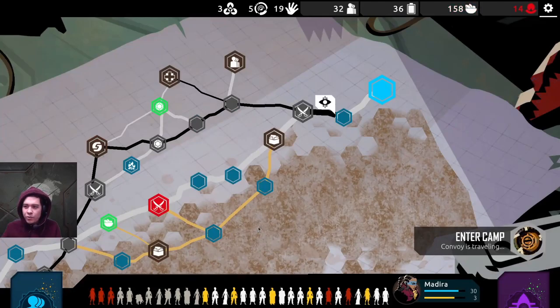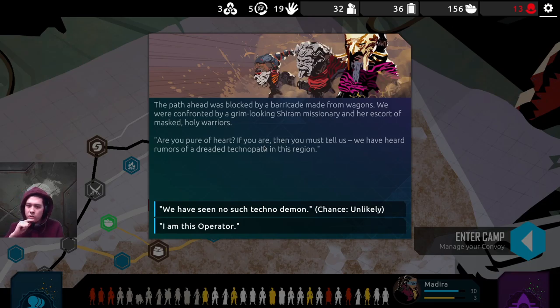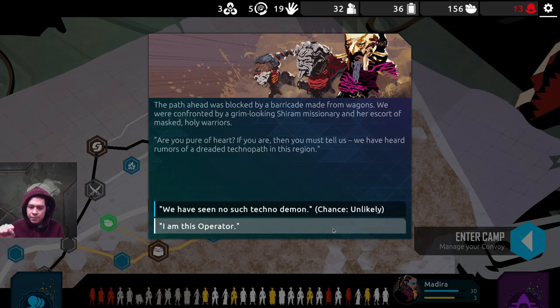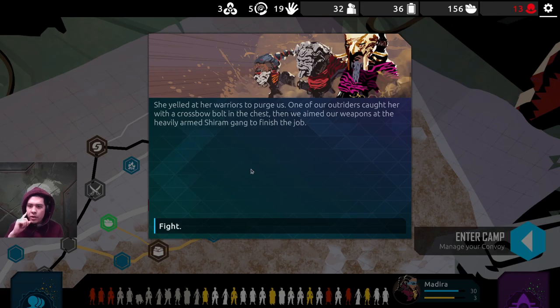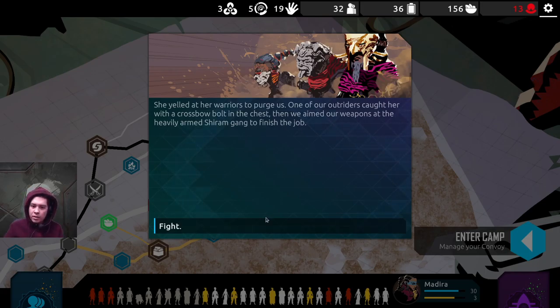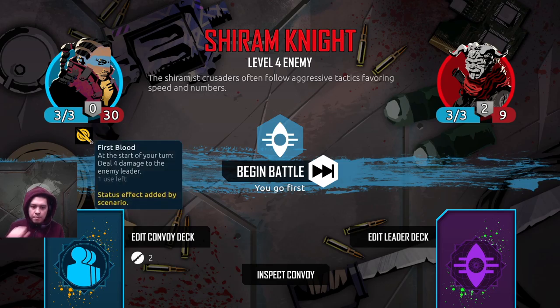Low on hope. We came upon the wreck of a large modified transporter sitting right next to the road — the vehicle looked in good condition. I'm gonna move on; I've investigated that particular event too many times. The path ahead was blocked by a barricade made from wagons. We were confronted by a grim-looking Shira missionary and her escort of holy warriors: 'Are you pure of heart? We have heard rumors of a dreaded techno path in this region.' I'm going to cop to it — I am this operator. She yelled at her warriors to purge us.